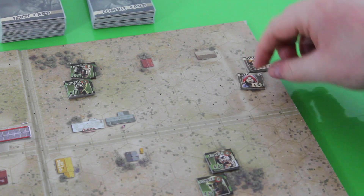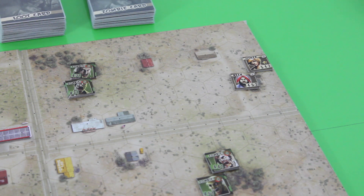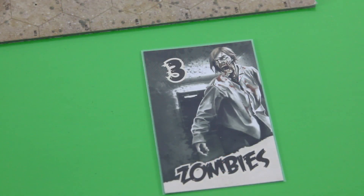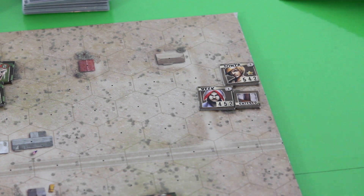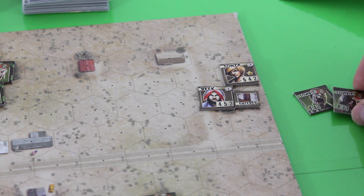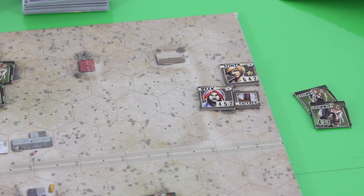I'll move Back two spaces, entering a hex with a building. This means I have to draw one of the zombie cards. We draw three additional zombies. The first thing we place is an entered token on this house — this tells us we won't draw another zombie card when entering again. When we search later, we'll flip it to the searched side, since you can only search a house once per game. We place those three zombies on the house.